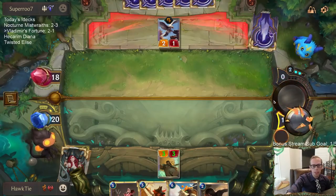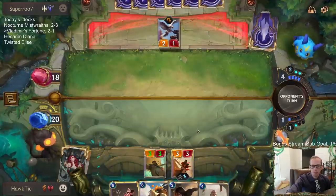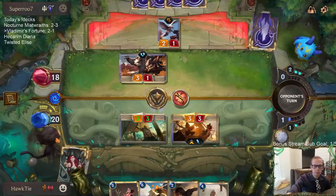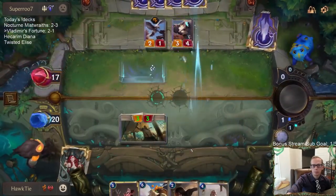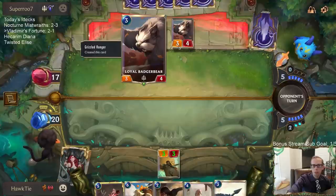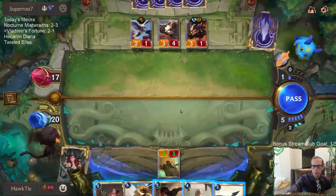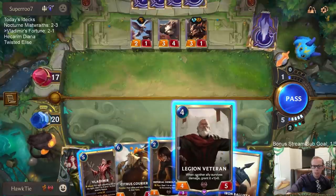We're going to be getting a two-for-one kind of no matter what because that thing was going to die and we weren't going to be able to do anything about it. The board's good — these Grizzled Rangers are still very good. We're at zero out of five for Vladimir, so you're telling me we're basically about to level up.